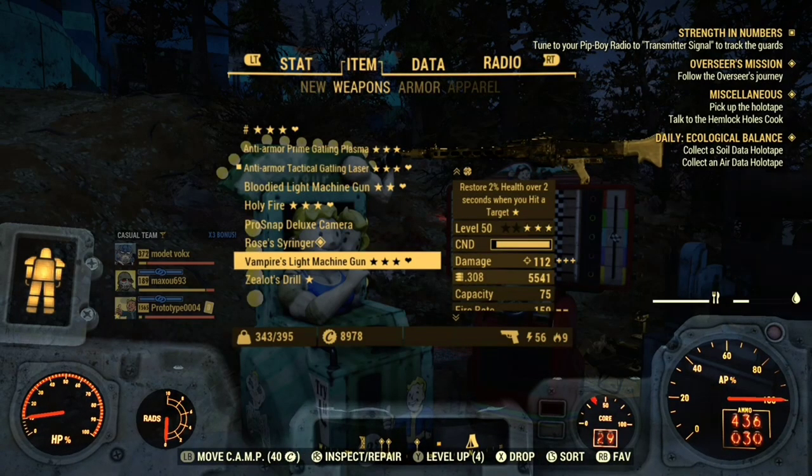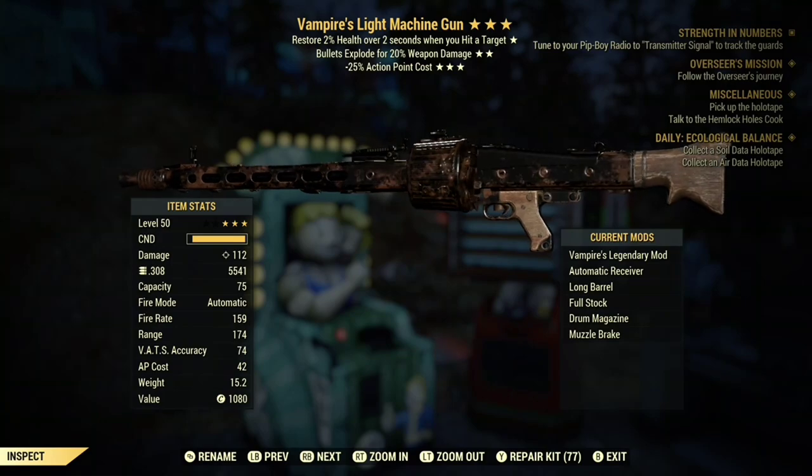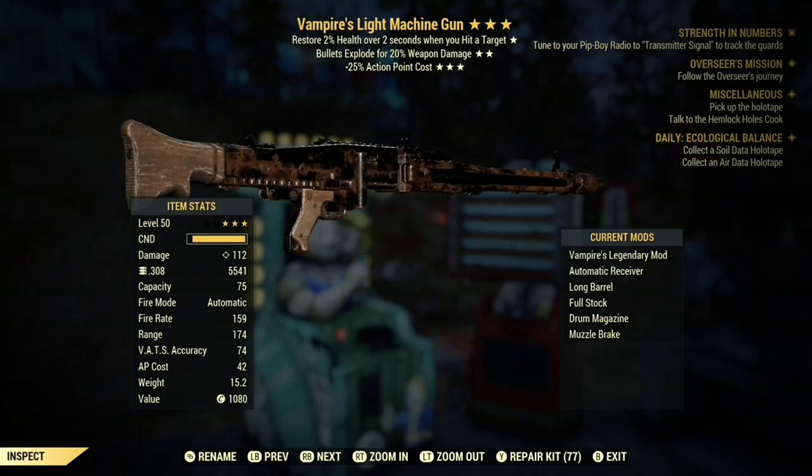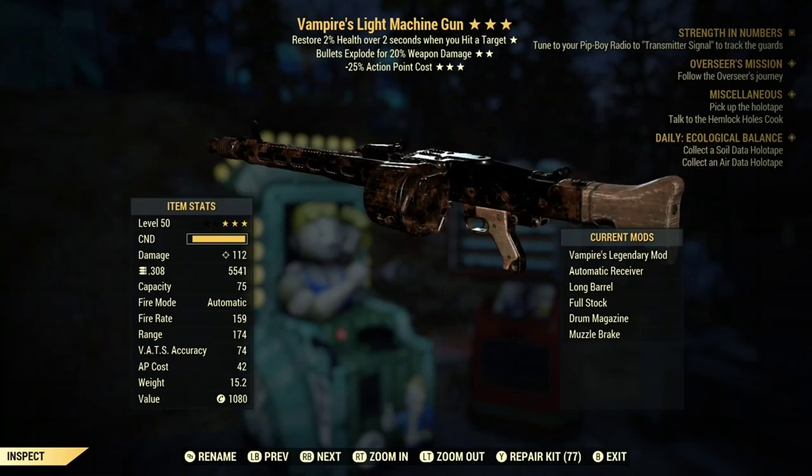Then I have my Vampire's Explosive Light Machine Gun. It's a very good weapon — same mods as the Bloodied Fast Fire Rate one, but it's a very, very good weapon in my opinion and I've used it a lot.